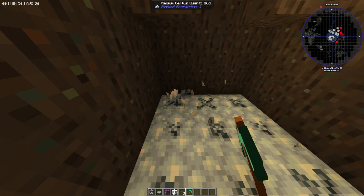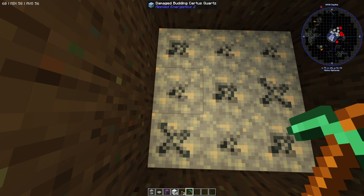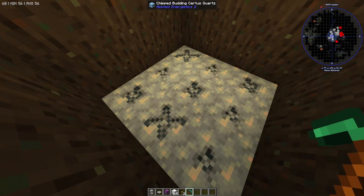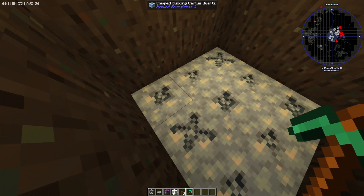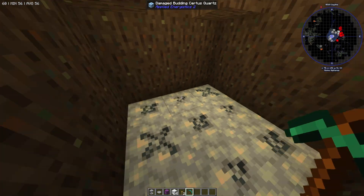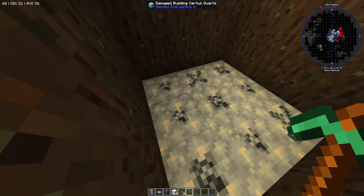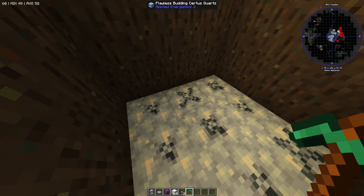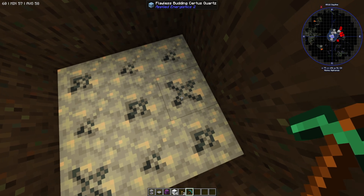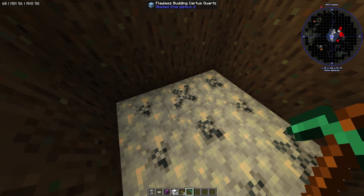Underneath you're going to see these different blocks. You have the damaged budding Surtis Quartz, chipped, flawless, and flawed. These different ones are going to grow the Surtis Quartz at different amounts — essentially they regenerate the Surtis Quartz. You can move all of these with silk touch apart from the flawless ones. If you break the flawless ones they're going to be damaged and when you place it it's going to deteriorate gradually.